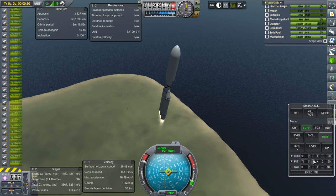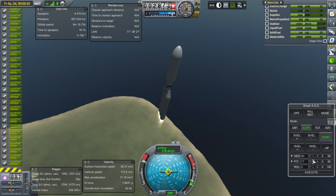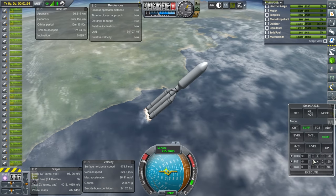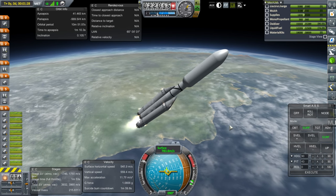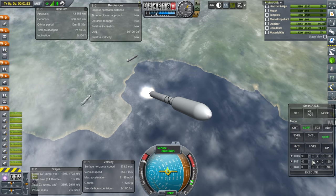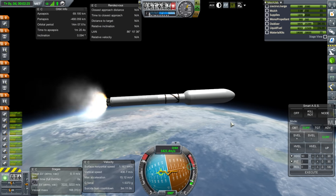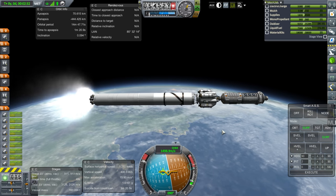I tried checking the center of lift and center of mass in the VAB, but the center of lift was stuck to the floor, so no luck there. Looking smooth so far — past the speed of sound, approaching maximum dynamic pressure. Getting ready for booster separation. Off they go. Let's make sure they don't slam into each other — they seem all right. Good thing I added the extra Separatrons. Hopefully the parachutes will make them recoverable. Fairing separation — very good.